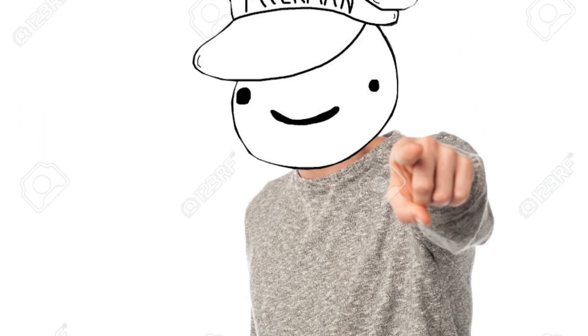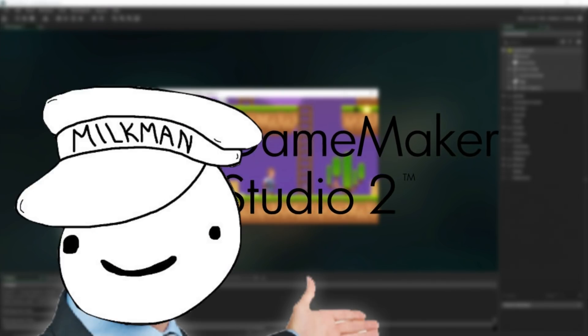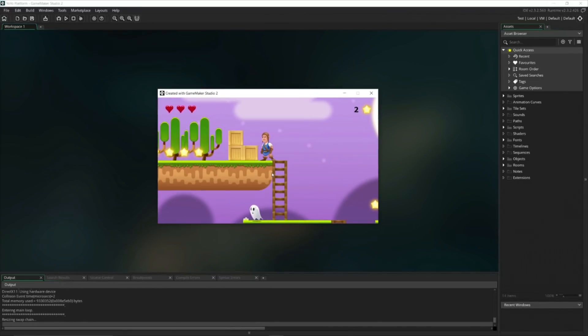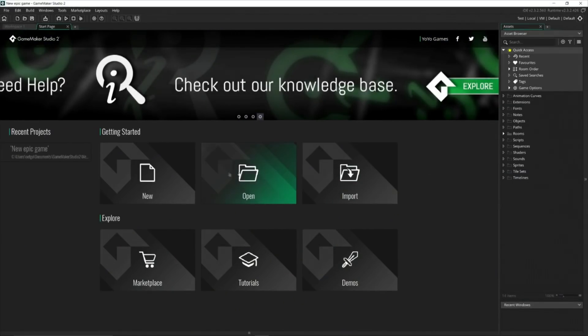Before we begin, have you ever wanted to make games for yourself? Well now you can, easily, with the sponsor of today's video, Game Maker. Game Maker is the fastest and friendliest cross-platform game development technology. Whether you already create your own games, or a newbie looking to start, Game Maker is the software for you.